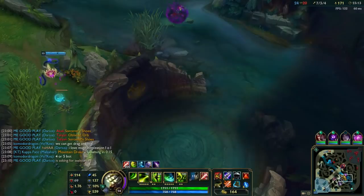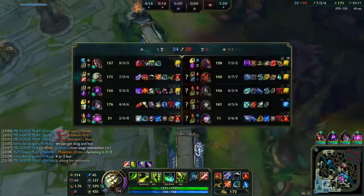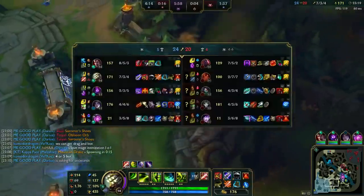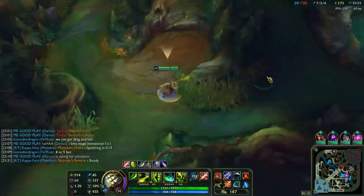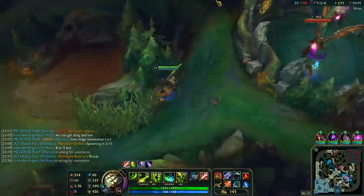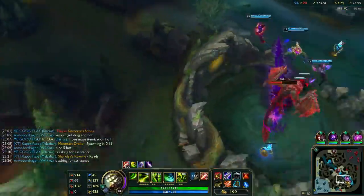I don't play Master Yi a lot - I just play him as a pocket pick. So if you're going to tell me about some 700 damage 100% crit one-shot build - yeah, I'm not doubting that you're right or wrong. I'm just saying this is what I do personally and it works best for me. If you do another build and it works for you, that's perfectly fine.